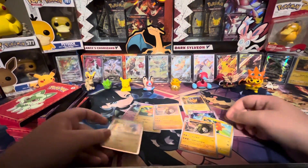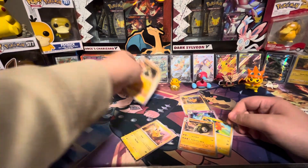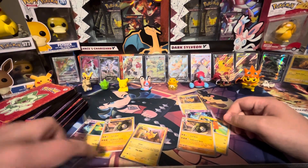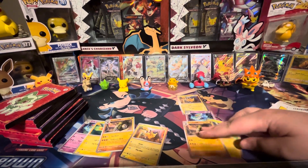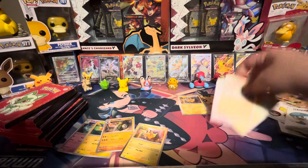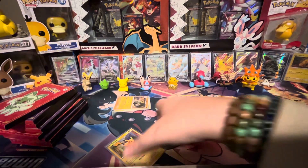We got Pikachu, Curlia, Pommie. This was the first pack, this was the second, and they're the exact same. It's kind of weird. We did not need any of those. Still sleeve up the Pikachu.